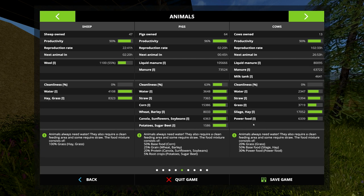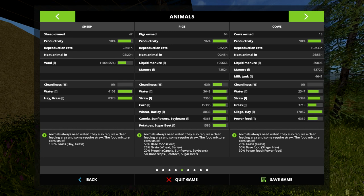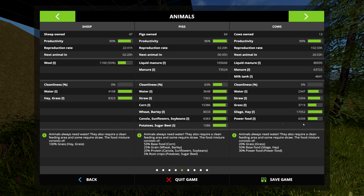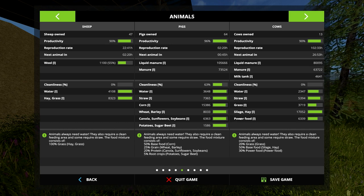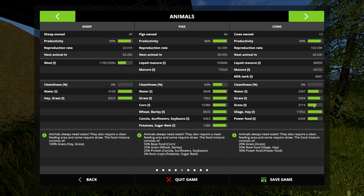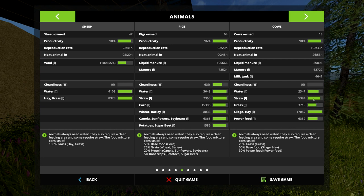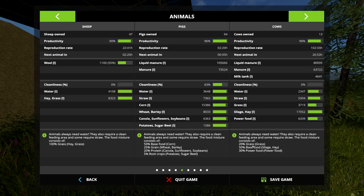Power food is a mixture of silage, hay, and straw, and that is definitely its own tutorial. That's kind of why cows are so intensive — because of the power food. Don't worry about the percentages here; the game will take care of calculating those. All you have to do is throw it in the trough and it'll automatically complete the ratios. These percentages are just provided for your information — so you know you'll need way more silage and hay than grass, for instance.